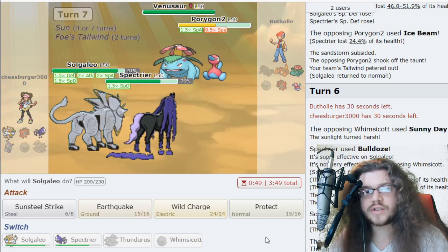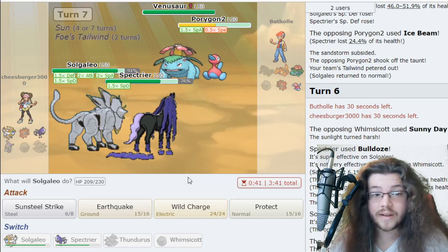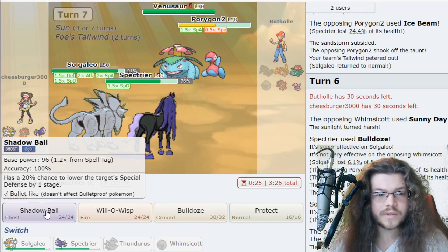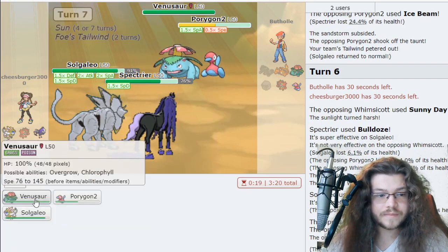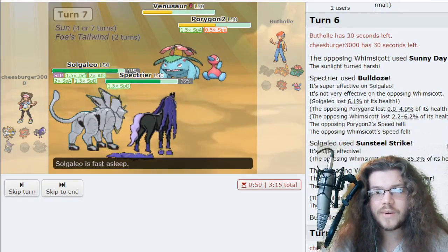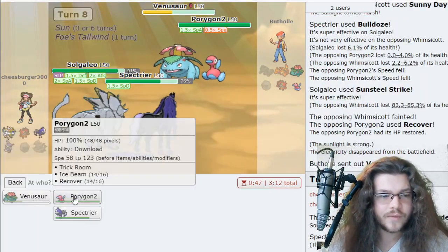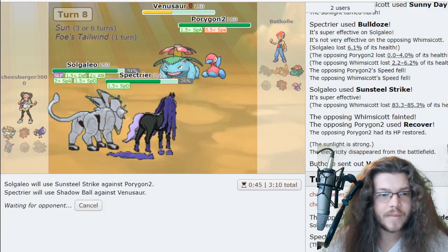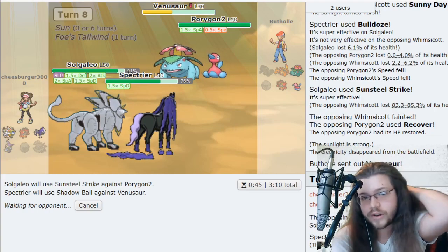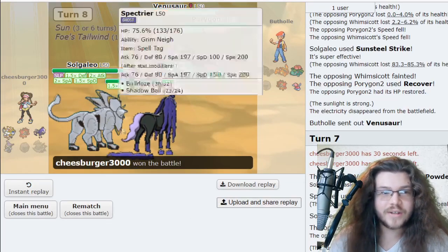Burning the P2 probably wouldn't have mattered anyway. My opponent has Tailwind up — I don't. Solgaleo lives though, plus one Special Defense. We live Earth Power easily. Shadow Ball doesn't take out Venusaur so I just have to go for it. He hits a Sleep Powder — my opponent is on fire with the RNG. We still two-shot though. P2 goes for Recover and I go for Sun Steel Strike. The RNG has just been unreal for my opponent — but he quit, so we still win!